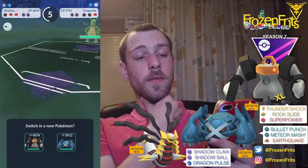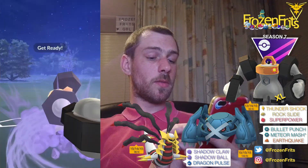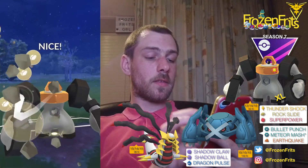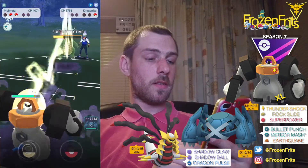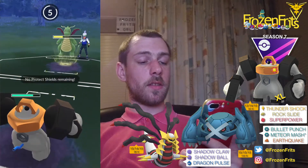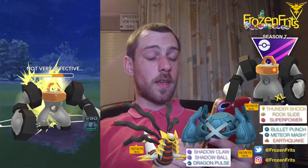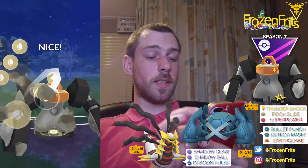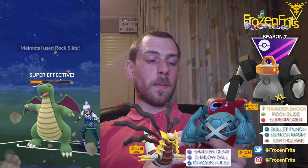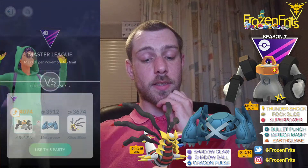He comes in with Dragonite, so we're bringing in Melmetal of course, because that Rock Slide will be super effective. It won't take it out in one shot, but we'll just take off another one. He's probably just going to use Dragon Claw, which will do nothing on this XL Melmetal. That Outrage will also do nothing. Going for this Rock Slide.